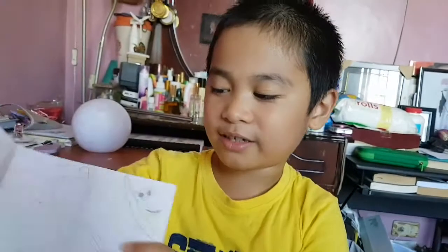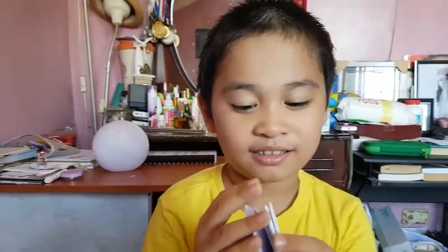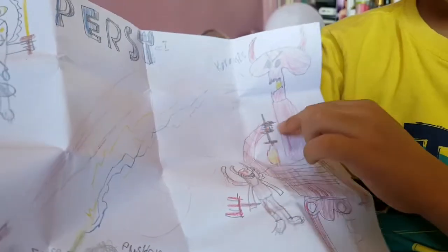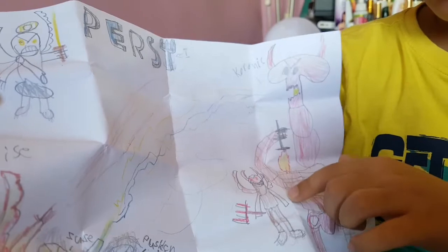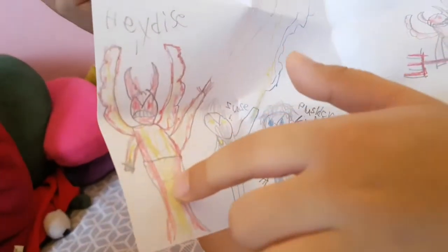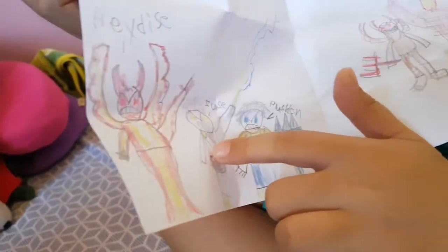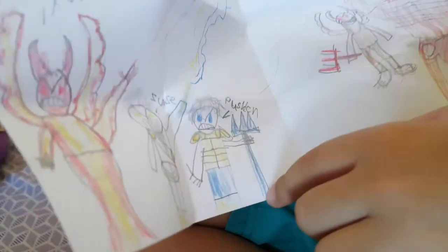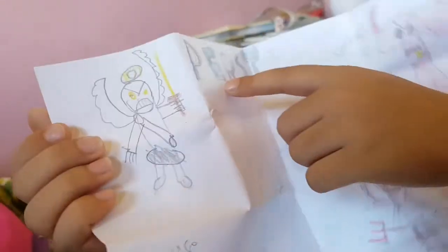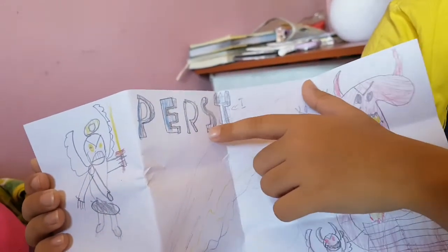That's it for my superhero drawing. Next one — you know what it is — it's Percy Jackson! But Percy is not here, it's just Poseidon, Hades, Zeus, and Kronos. This is Kronos — but he's got a tiny sword and a long neck, and also there's a demon mad angel. This is Hades, god of the underworld. This is Zeus, god of lightning. This is Poseidon, god of water — and they're all trying to beat Kronos.